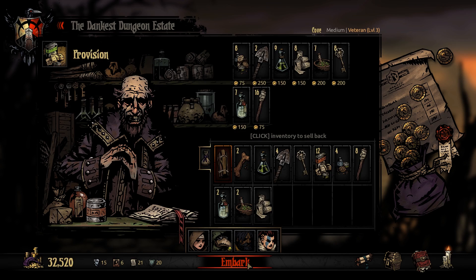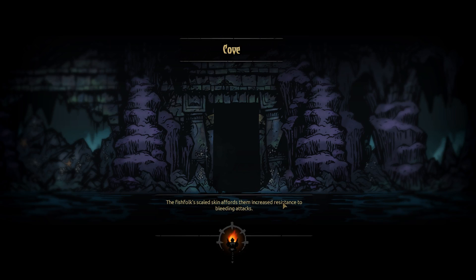What could possibly go wrong? This is the first time I've gone into a level 3 in this campaign. Level 3s are very different than level 1s — enemies have a lot more hit points, they do a lot more damage, they have a lot more resistances to your Blights, Bleeds, Stuns, things like that. And the Cove is a really hard place to go, even for level 1 missions, so going here for a level 3 is going to be tough.